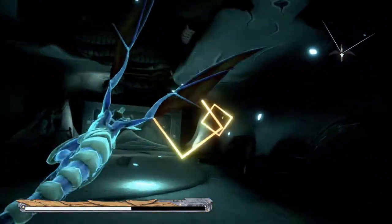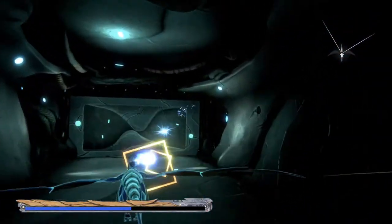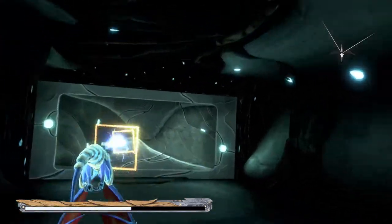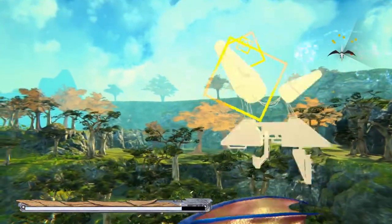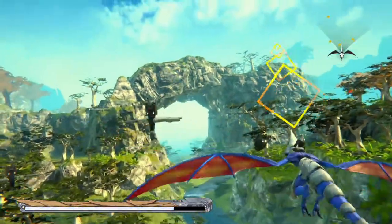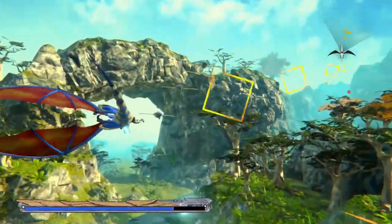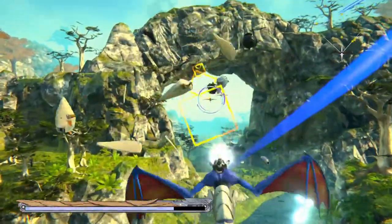Panzer Dragoon is based on a post-apocalyptic world where the people called the ancients have the technology to rule — a race passed into legend. The present-day Empire uses their technology to take advantage of those weaker and unable to stand for themselves. Panzer Dragoon was the first chapter in the series, a rail shooter that follows a dragon that can shoot auto-lock beams and rapid fire.